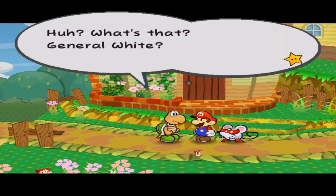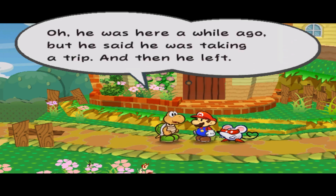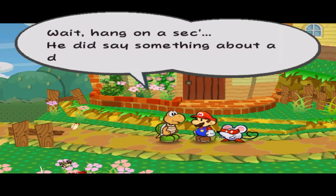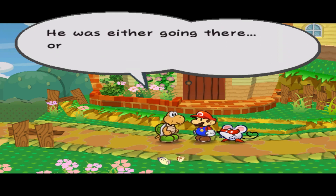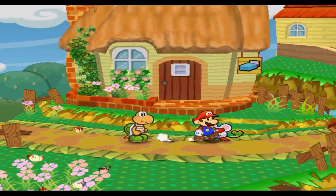What's that? General White? He was here a while ago, but he said he was taking a trip and then he left. Oh, wait — he did say something about a deserted isle to the south. He was either going there or not going there. Yeah, real helpful.